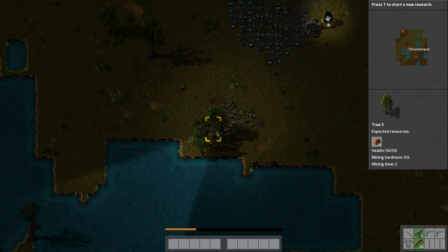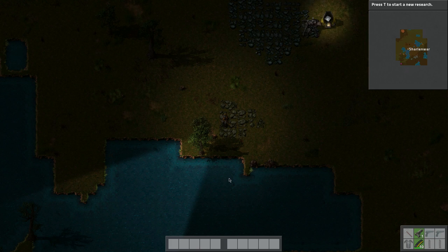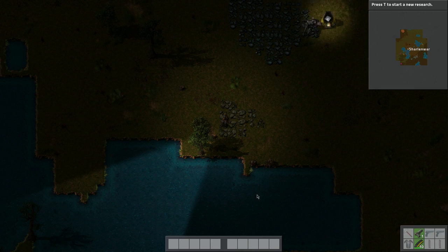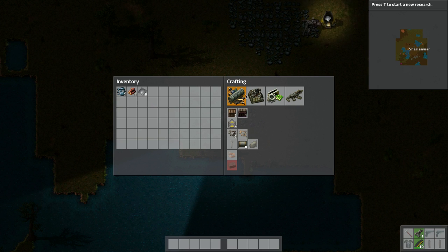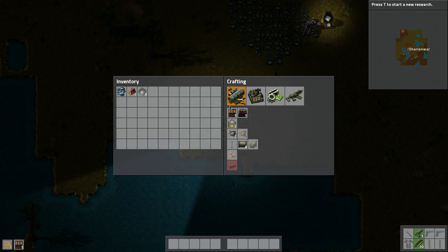We're going to harvest some copper, so I'm just chopping a few more trees here. Let me check my inventory — they changed the keybinding, looks like E is different now. Okay, let's make a box here. We need one box and a burner inserter.